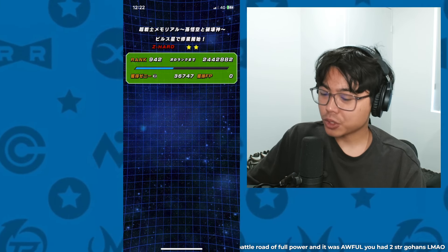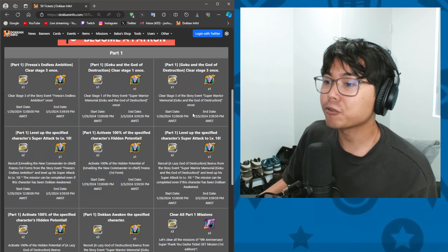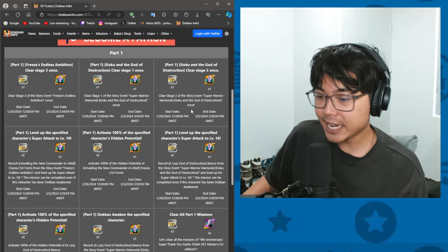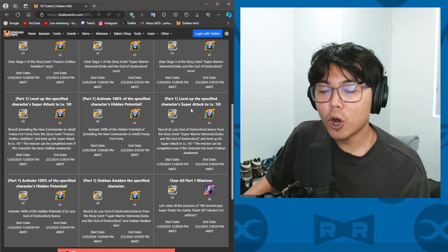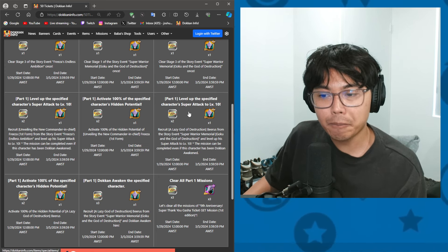We need 30 medals. Make sure you farm the medals from stage 3 and farm enough Beerus copies in order to SA-10 him. As well as 100% him. Once you've grabbed all of the medals, which is 30 in total, you can Dokkan Awaken Beerus.